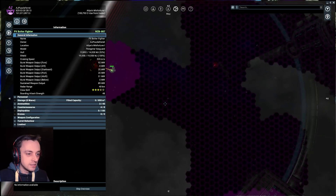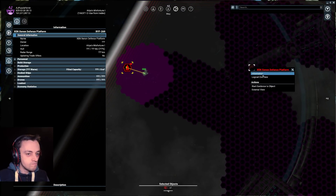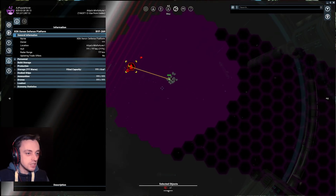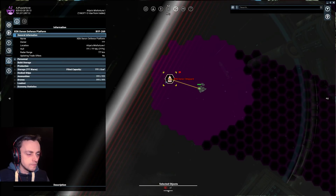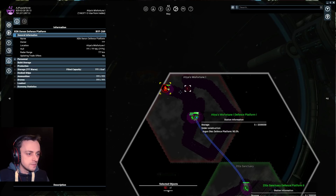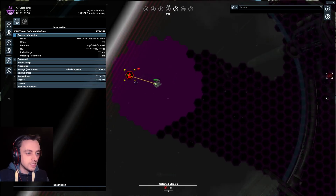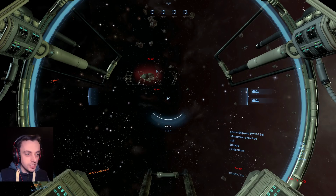I still want to go and deal with this defense station, but as long as this shipyard is here it's going to be able to churn out ships — like that Eye. I might have to destroy that first. I don't really want to bring any other ships over here until that Eye's been got rid of, because the Eye is very, very dangerous.